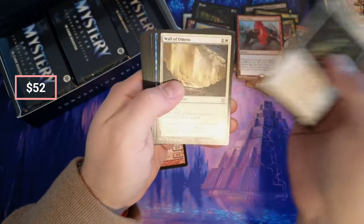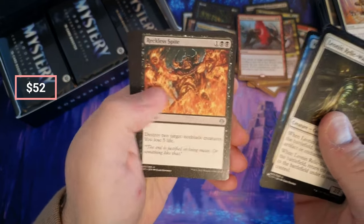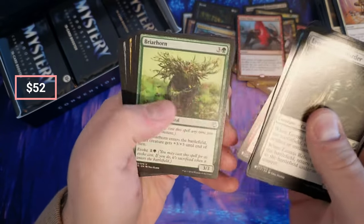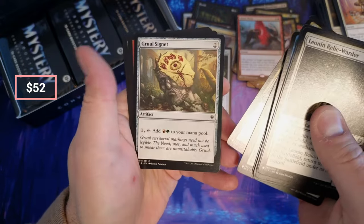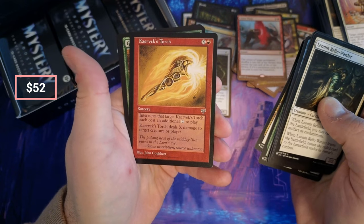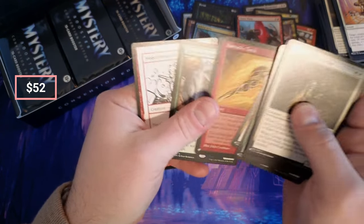Relic Wanderer. Omens Eel. Spite Raider. Bombardment. Riptide Gruel Torch. Very nice — Rampager, okay.